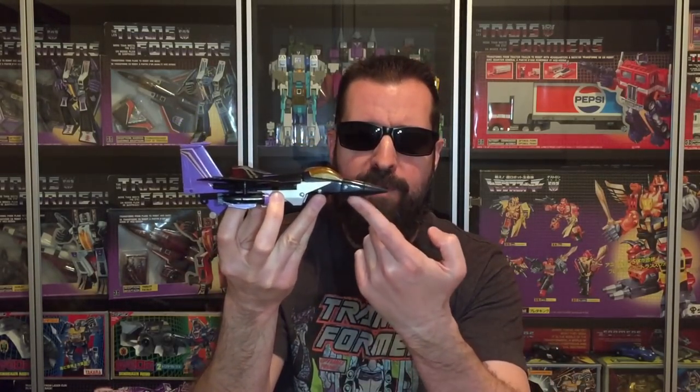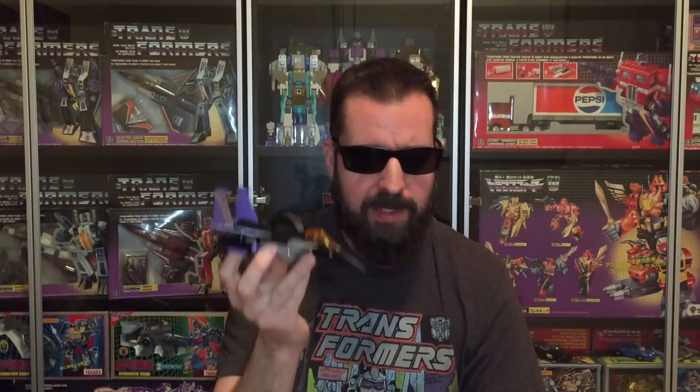Next, I've got G1 Skywarp. I did take a quick peek in the parts bag — these wings weren't attached to him, I just stuck them on there. At the moment, I don't know if I've got the landing gear or any of the missiles or anything. The grey variant of GoBots Dive Dive. And another GoBot — this is GoBots Twin Spin.